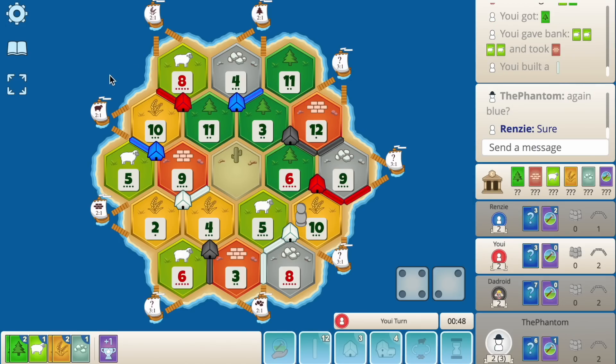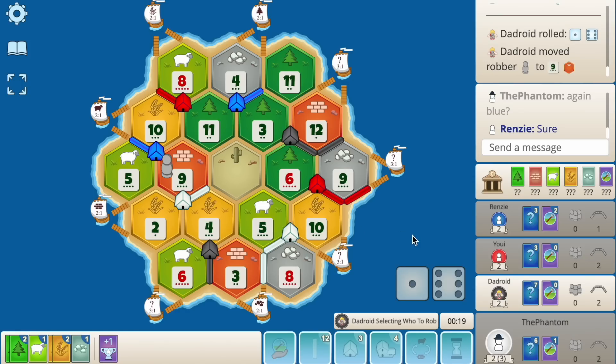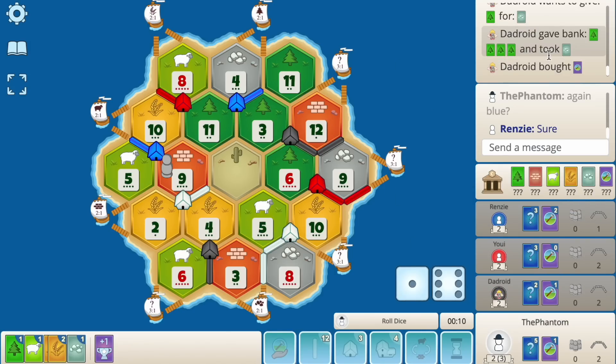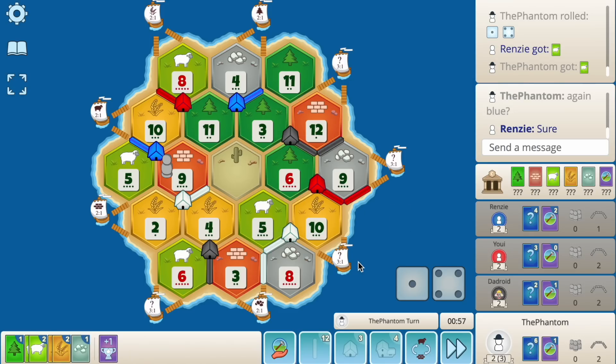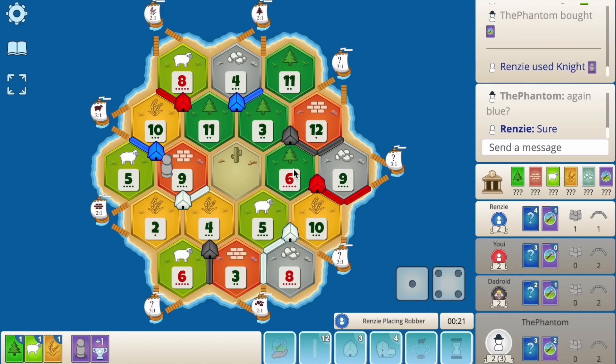Red fourths ones all his sheep for a brick. He's going here first. Black rolls a 7, blocks 9 — that sucks. Takes my wood, that's so annoying. Hopefully blue plays a knight on the 6. Red fourths ones for an ore, pops a dev and a 5. I kind of want to hold. Blue plays a knight here — does he block 10? I just don't want him to steal the wood.